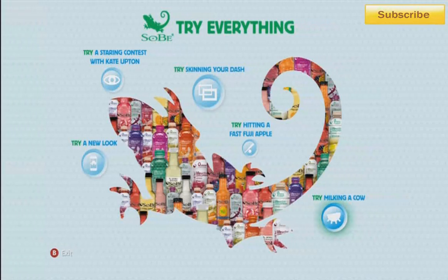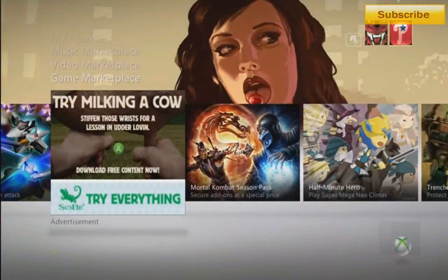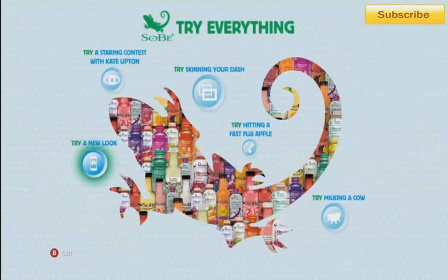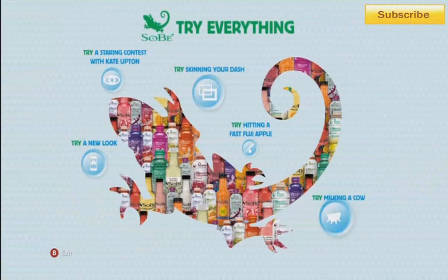What's up gamers, it's Lost in Plates. So we're going to review a game today. It is a free to play game, so check out your dashboard. It's called Try Milking a Cow. This was made by Sobee Beverage Company and Gaming Studios.